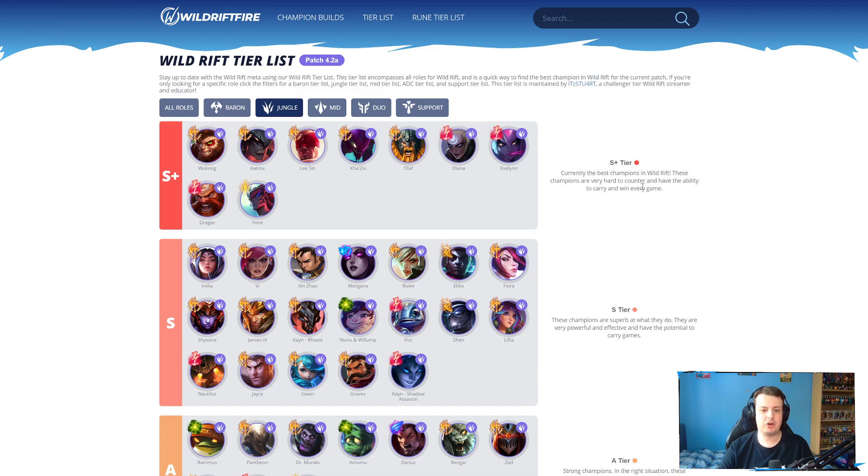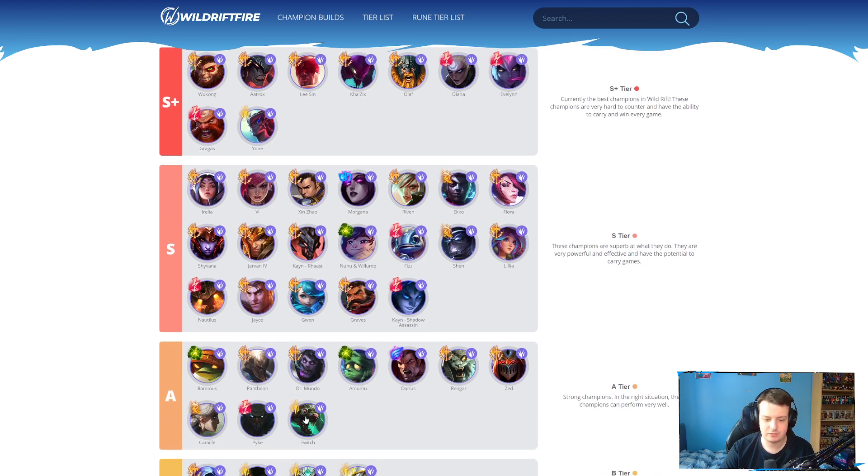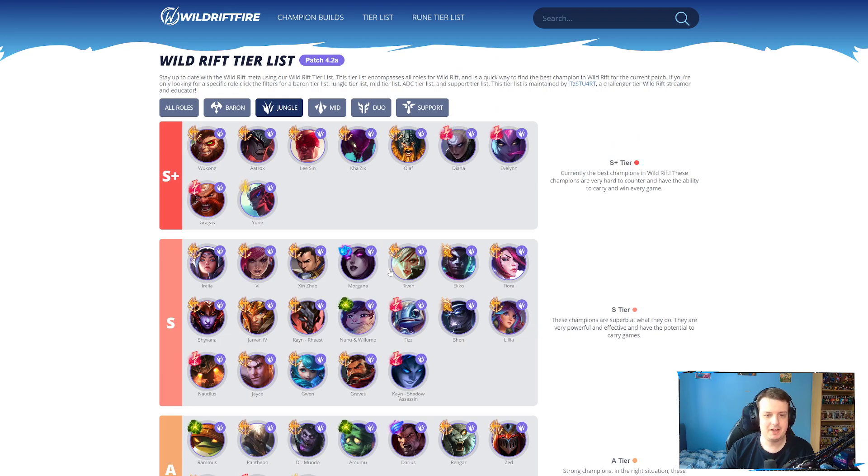Now moving into jungle. Jungle has quite a few changes. You can see already that Shadow Assassin Kayn has moved up. And if I scroll down ever so slightly, you'll see a new champion that I'll talk about in just a second. First up, Yone. Obviously, Yone got a nerf to his second ability this patch — the monster damage on his second ability has been a lot, lot lower now in the early game.